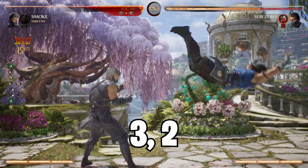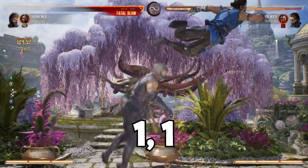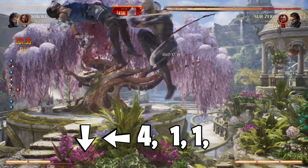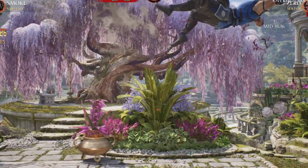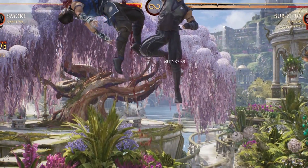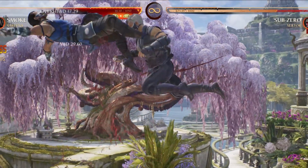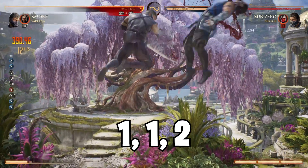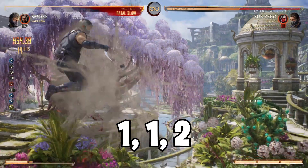You're going to dash forward and press 3, 2, then forward jump and confirm with 1, 1. Next, you use Enhanced Smoke Port and confirm with another 1, 1. Remember, you must be patient and wait until Smoke is at his maximum height before inputting your 1, 1 — if not, your opponent won't be high enough for you to continue the combo. Once you use your 1, 1, you want to use Enhanced Smoke Port again and finish off with 1, 1, 2.